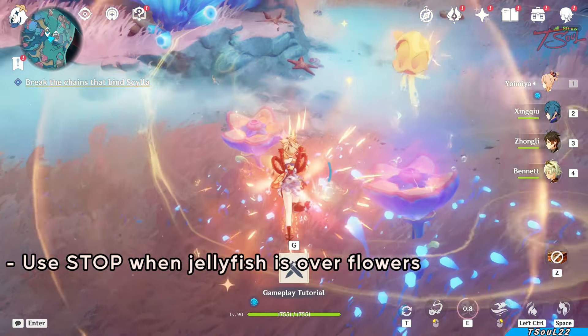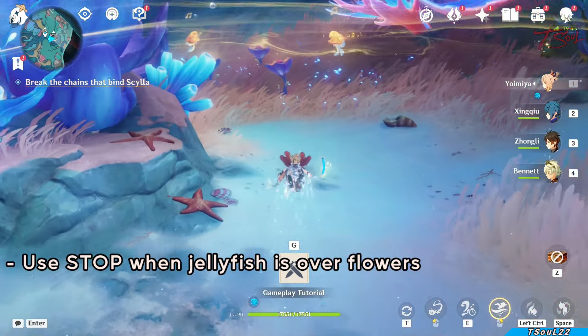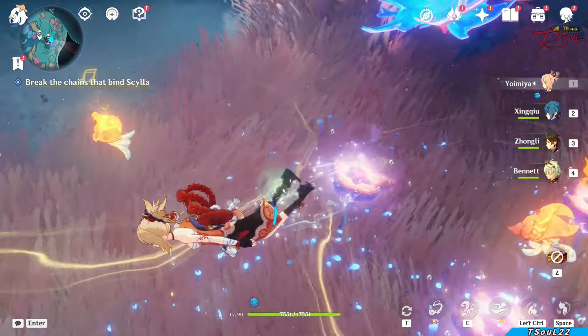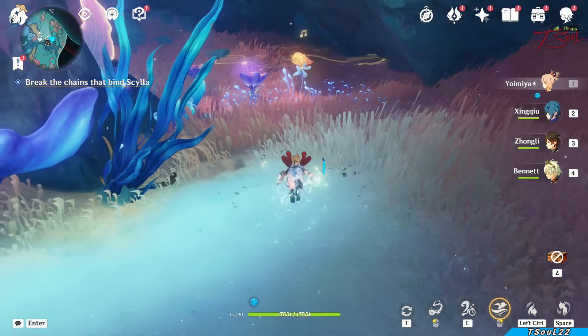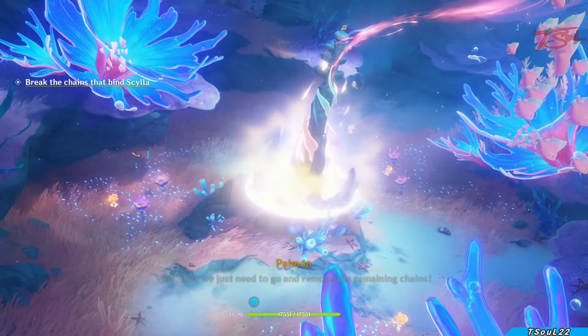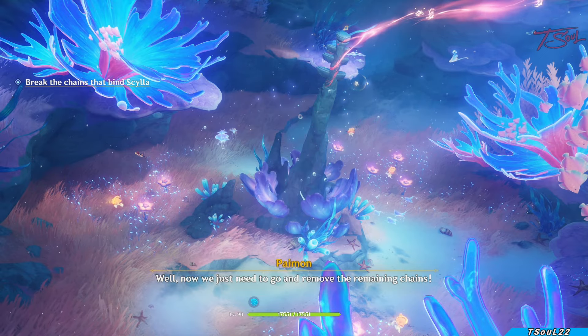For this one, you have the yellow jellyfish things that are swimming around the plants. Use the stop mechanic when they're over the plants in order to make them sing on the plants and not move away. Do that to all the yellow jellyfish to melody all the plants and that will solve the puzzle.